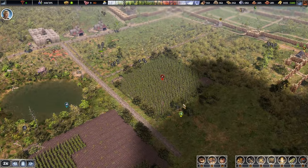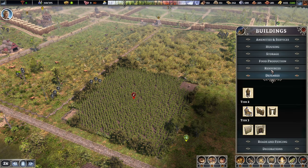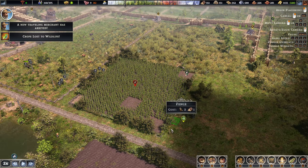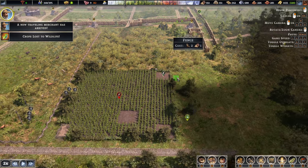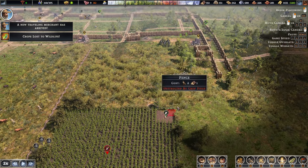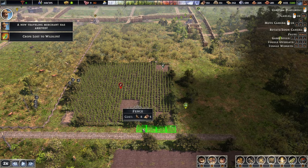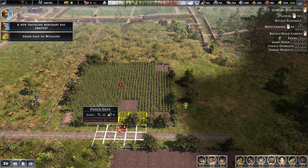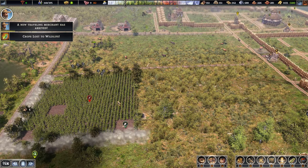There are some animals over here. Over here - which way do we want to expand? I think for now, might not expand it too much, just a little bit over here. A gate as well. Now the merchant has arrived so we can probably check him out as well.